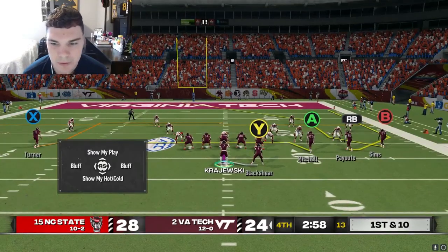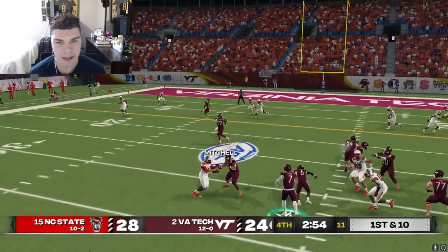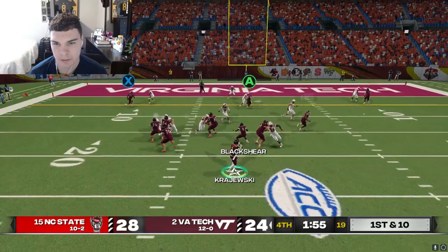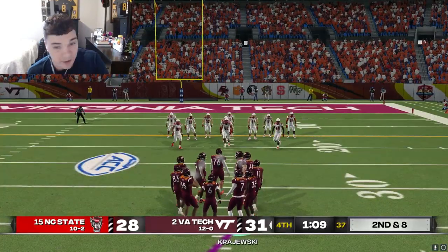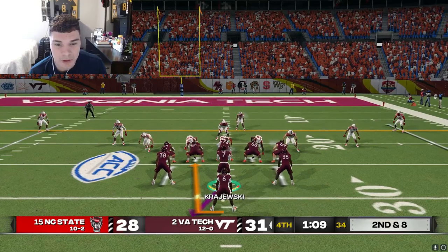Corners are dropping off into a quarters look. Let's work our dig and then down to Payot or Mitchell, who's wide open. Single high look - Turner should clear out the corner and we should have Mitchell for a touchdown. Yes sir, let's go Mitchell. And we're taking the lead with two minutes to go. Defense comes up with a huge sack fumble turnover and we're going to be able to keep our playoff hopes and dreams alive.